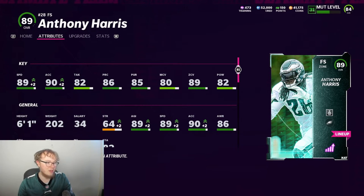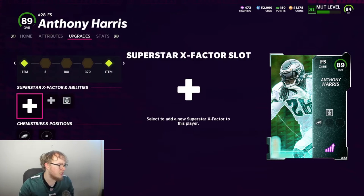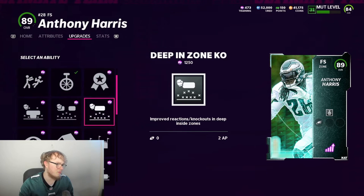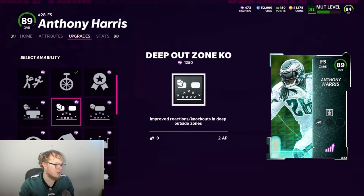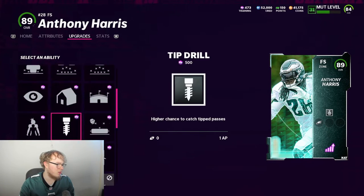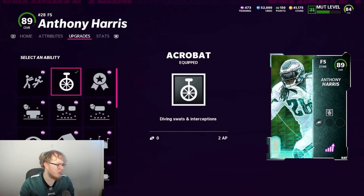For me he plays linebacker, because at safety I have free safety B-Dog and strong safety Sean Taylor. So I have Anthony Harris at linebacker with Cam Chancellor. The card's pretty damn nice though. I'll show you guys the abilities — I have Acrobat on him personally. He gets Acrobat, Deep In Zone KO, Deep Out Zone KO, Mid Zone KO, Flat Zone KO, and Tip Drill.